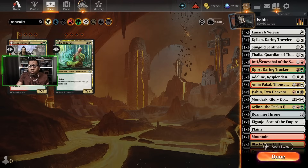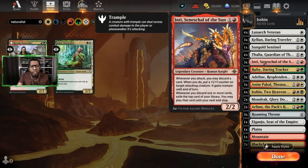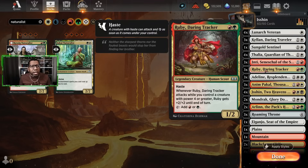When you're building a deck like this, you don't want everything to be just about Ishin — you need the cards to be good on their own. We decided to play Thalia because we're playing mostly creatures, so why not. Inti is here because when you attack you get to discard twice, put some cards or tokens on things. Between Ishin and Kellen, hopefully we'll see a lot of extra cards. We also decided to play Ruby Daring Tracker — it has haste, can make mana right when it comes out.